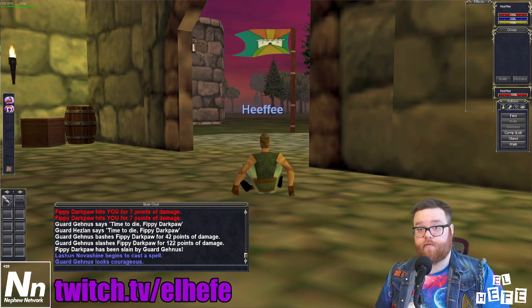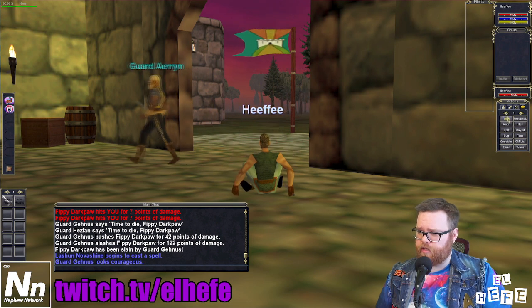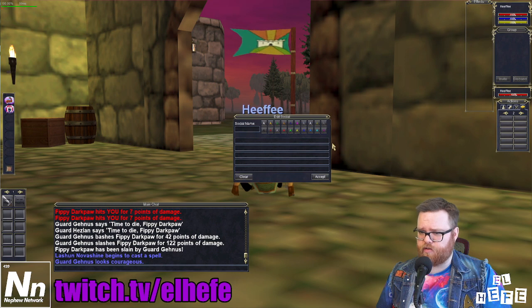The first step is to access the Socials page on your action bar. I have mine on the right-hand side, but yours might be in a different location. It'll be on page number one — you're going to scroll to page two, which will be all empty buttons, and right-click on one of those buttons.